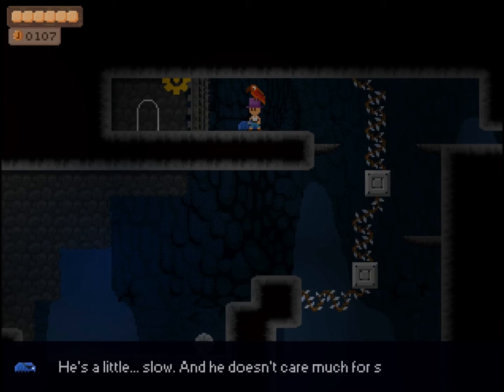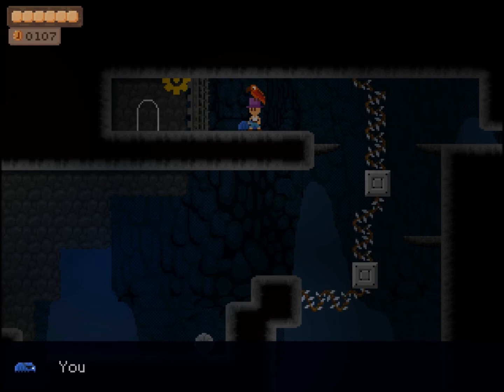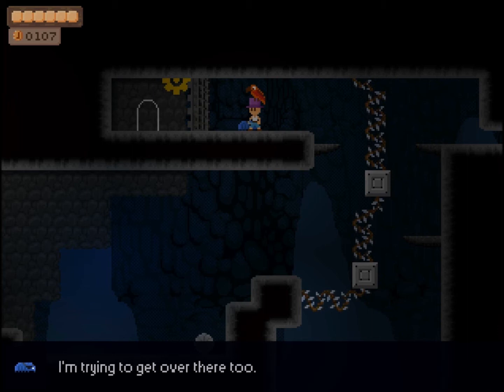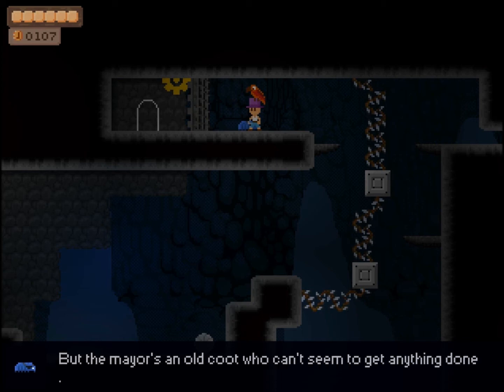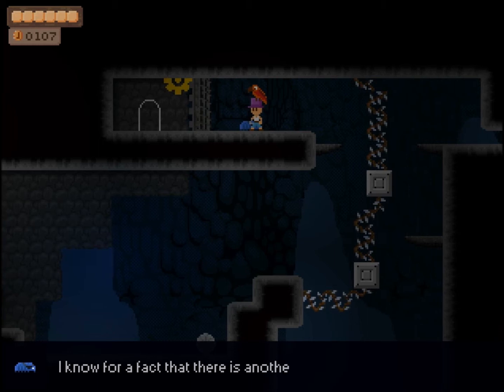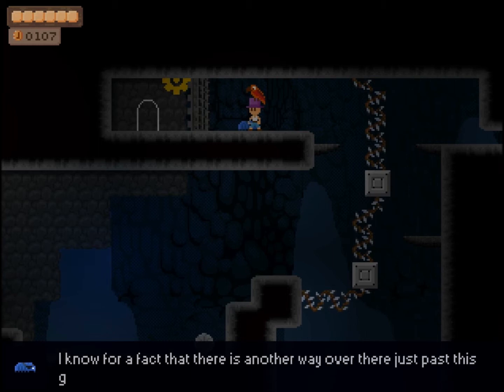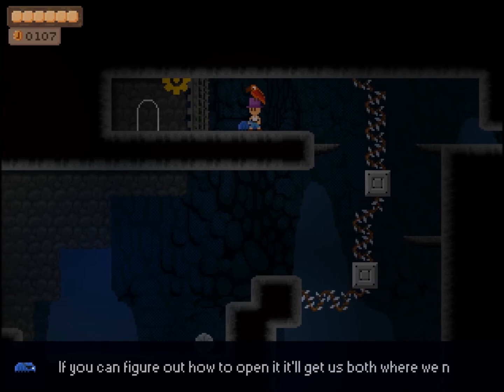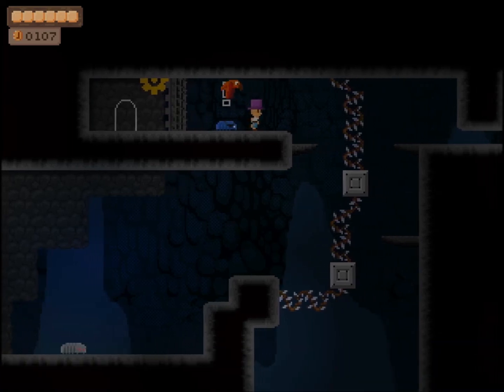You're looking for the general store? You're out of luck — it's on the other side of the broken bridge. I've been told that twice now. I'm trying to get over there too, but the mayor is an old coot who can't seem to get anything done. I know for a fact that there's another way over there, just past this gate. If you can figure out how to open it, it'll get us both where we need to go.